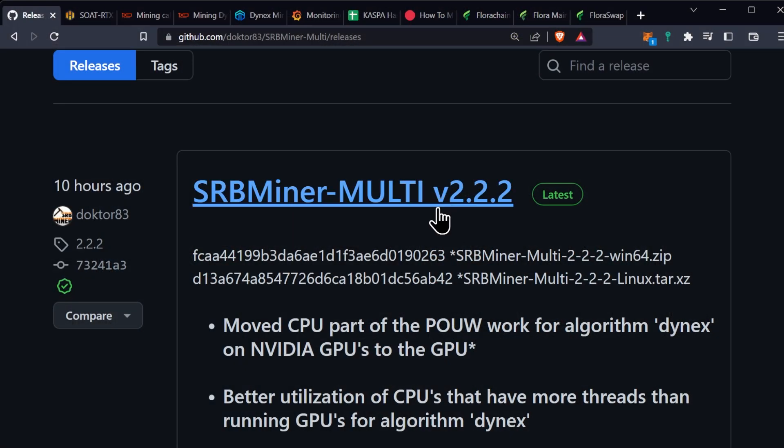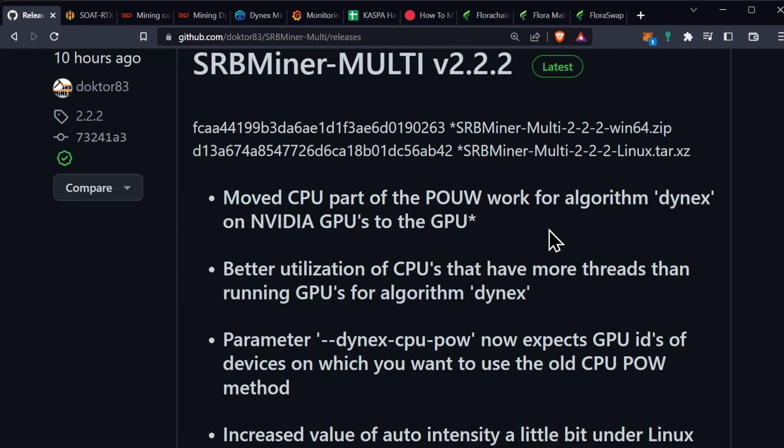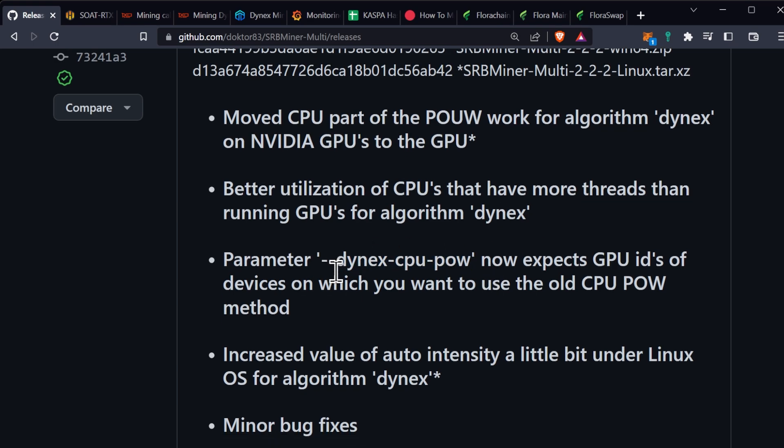Welcome back, ladies and gentlemen, boys and girls. So to go over the changes: about 10 hours ago, as of the time of recording, SRB Miner Multi version 2.2.2 has been released. This has moved the CPU part of the proof of useful work for algorithm Dynex on NVIDIA GPUs to the GPU. There is better utilization of CPUs that have more threads than running GPUs for algorithm Dynex. The parameter Dynex CPU proof of work now expects GPU IDs of devices on which you want to use the old CPU POW method.